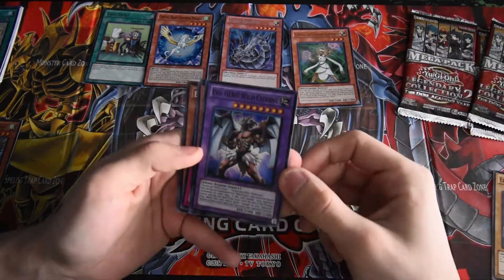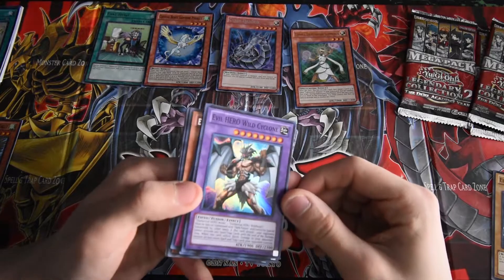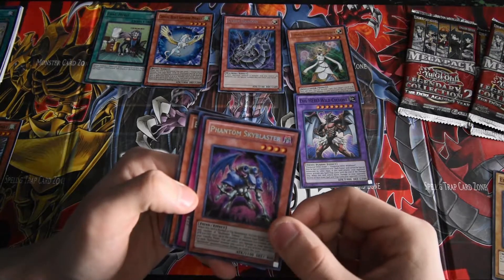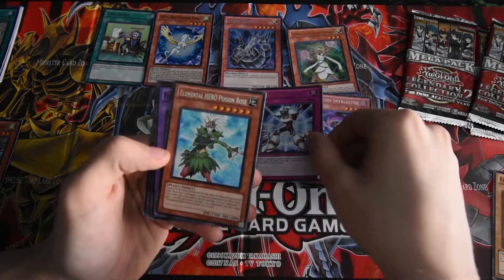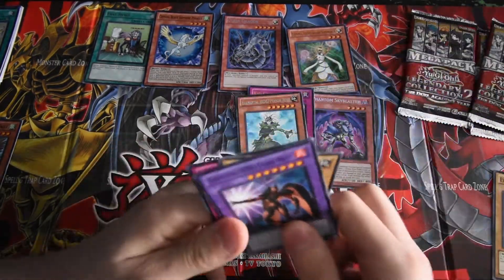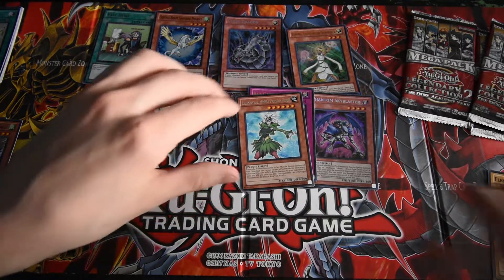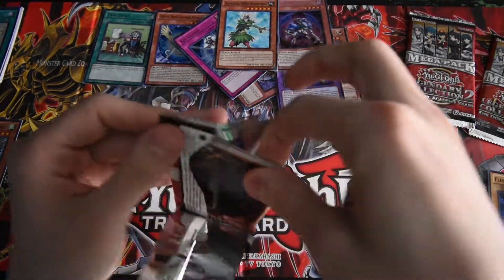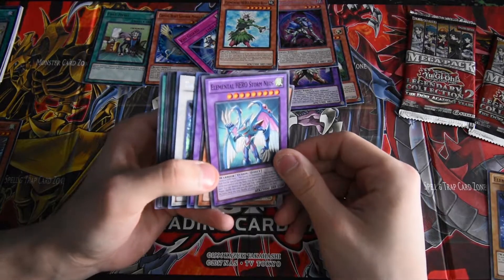All your Neos cards. Evil Hero Wild Cyclone, that's pretty cool. Phantom Sky Blaster — Phantom Sky Blaster prismatic! Kid Guard. Elemental Hero Poison Rose, pretty dope. I love the artwork on most of these cards, these artworks are pretty cool. Elemental Hero Storm Neos, pretty cool.